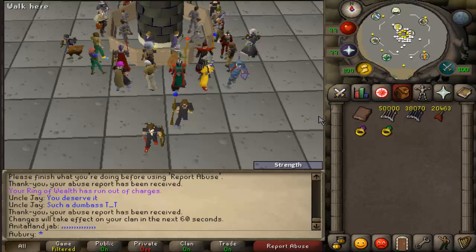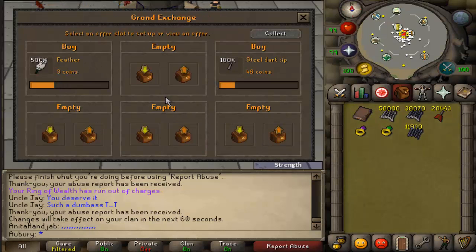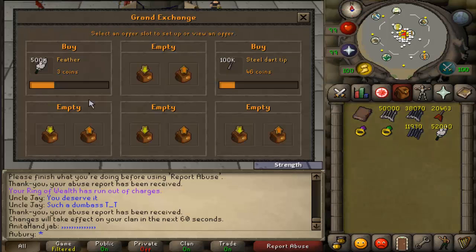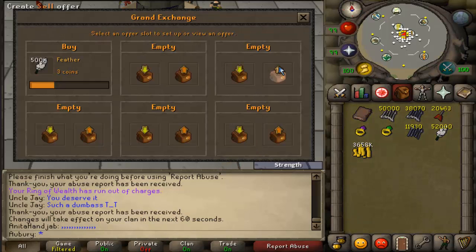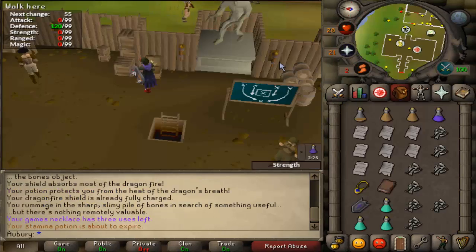The main drawback is just buying supplies — it takes forever. Feathers buy limit is like 13k per 4 hours, and same with all the different dart tips and bolt tips, which is just annoying. But these ones are worth more than that now — I managed to pick some up for pretty cheap. I'm going to sell all of these and get some of my money back.